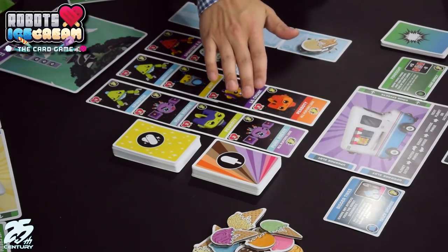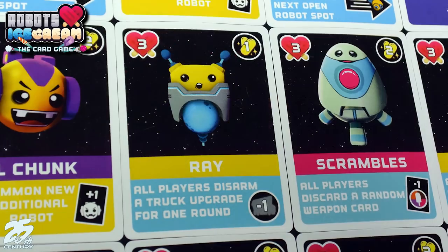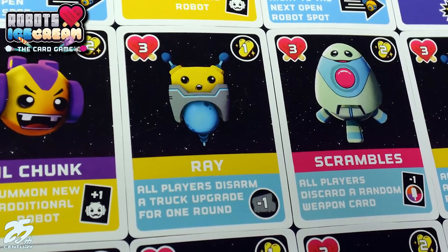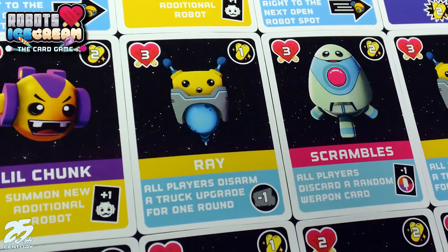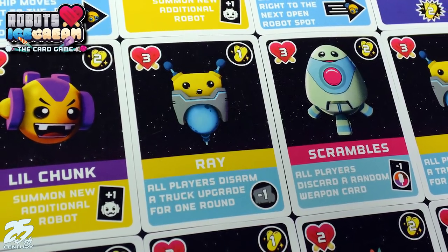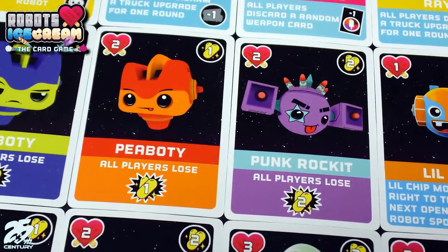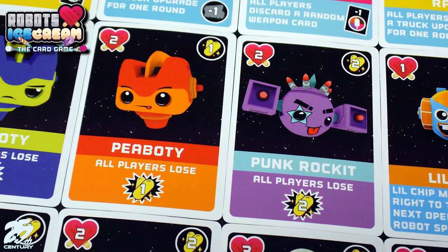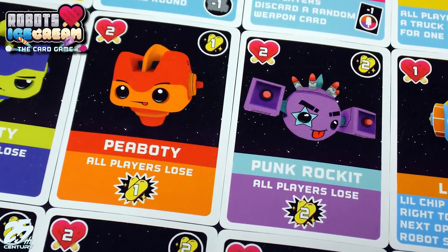Once all players are done, the robots have a phase. They activate in a specific order — the bottom-left one goes first, then the next one, continuing across. Their abilities almost serve as a little bit of AI, like in other games. Some of them move the ice cream up, some have effects on players, and some bring out more robots you'll have to take out.